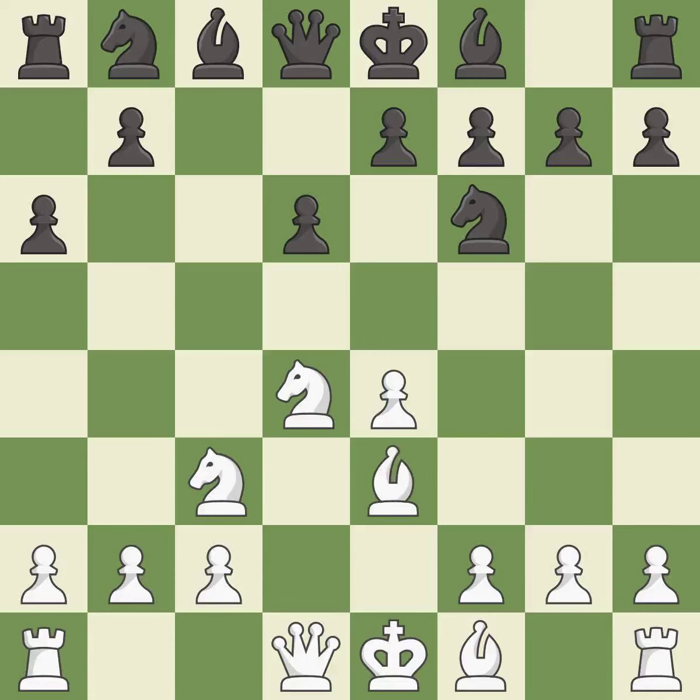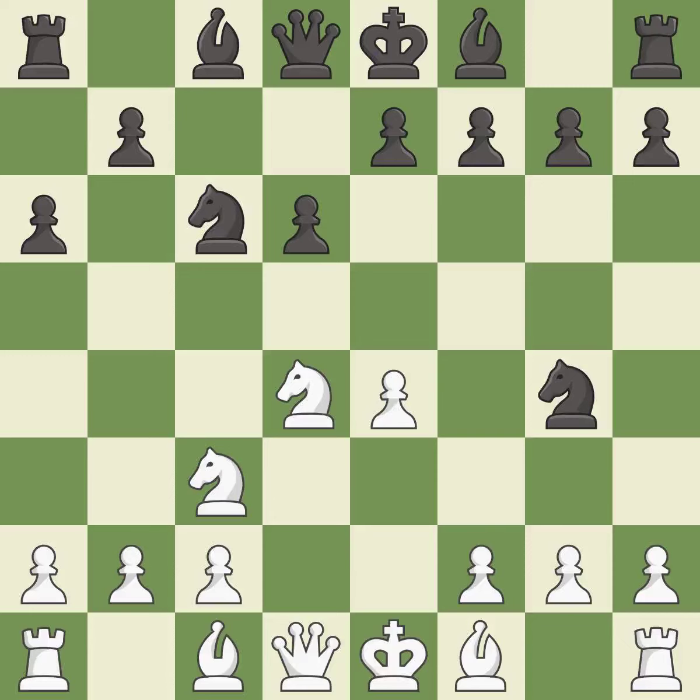B3 supports the strong d4 knight in the center. Ng4 attacks the bishop on e3, offering an equal trade of pieces. This threatens to win a pawn, and also activates a piece while simultaneously winning time by attacking an opposing knight.